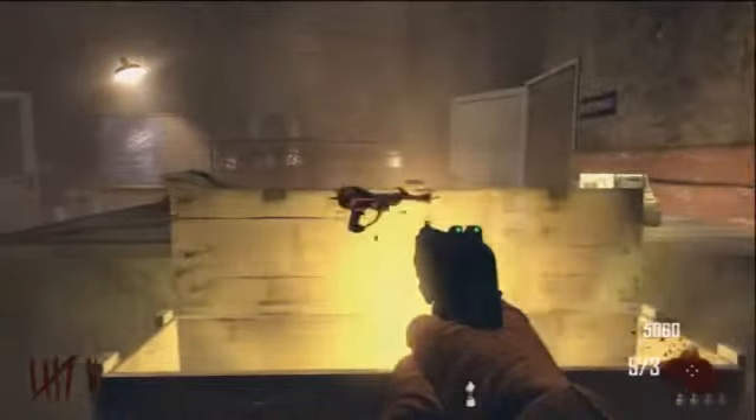Then you run over to the box, you buy the box, then you shoot one three round burst at the center of the box. You go to prone, stand up, shoot one more burst at the top of the box, and then you get the ray gun.